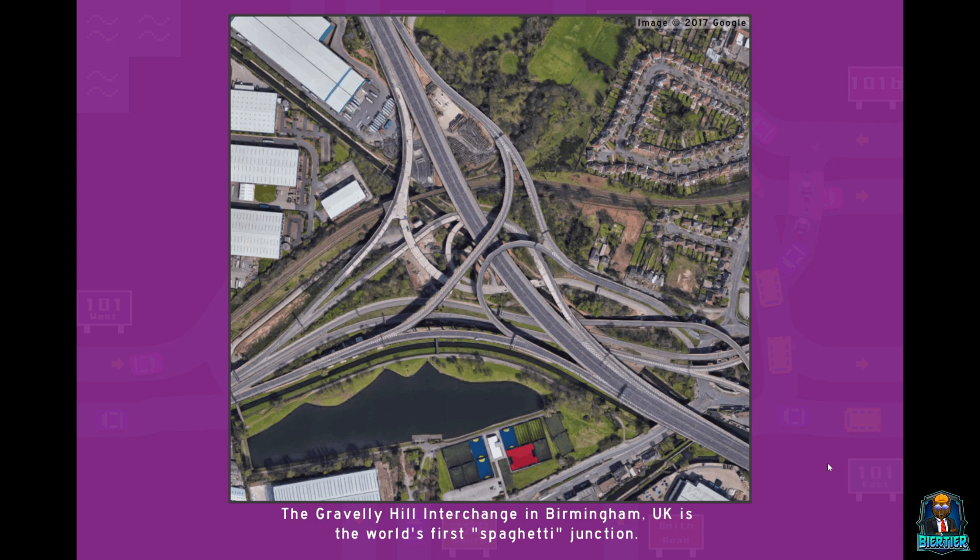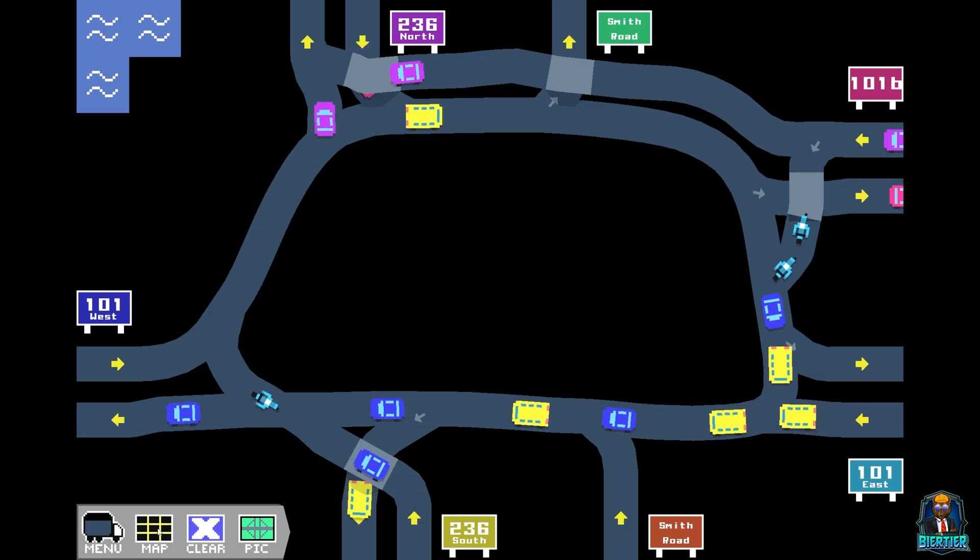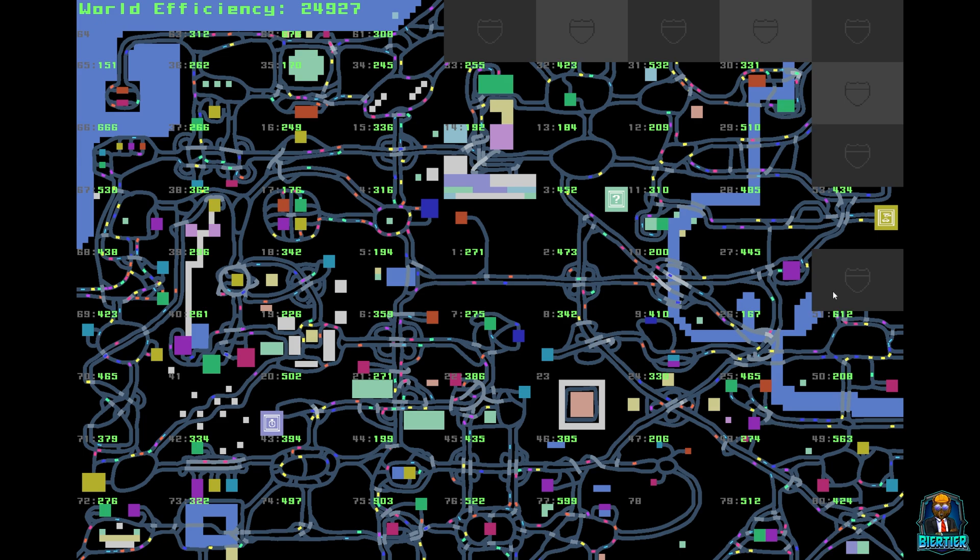The Gravelly Hill Interchange in Birmingham, United Kingdom is the world's first spaghetti junction. That looks highly interesting. I'm not sure if that is the most efficient way to build that. I think they just added on over time and that's how something like this is created. I think they needed another slip road, so they came out of here, connected it into there, and kept going. I just cannot imagine they made this plan on day one without ever thinking about it again. But I'm not a civil engineer — I'm sure those guys know what they're doing. On to the next one.